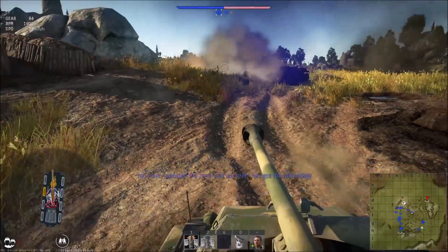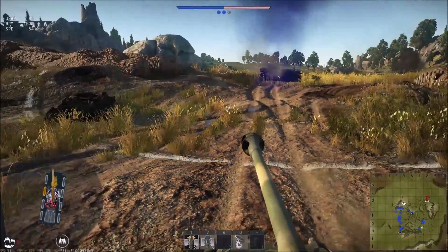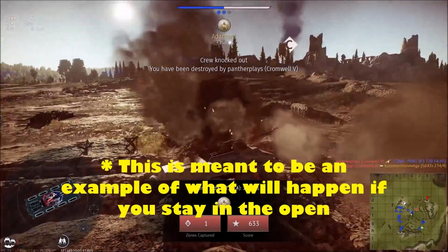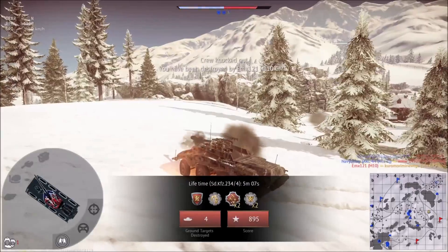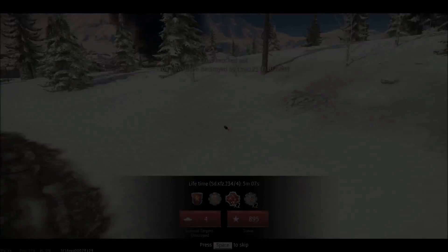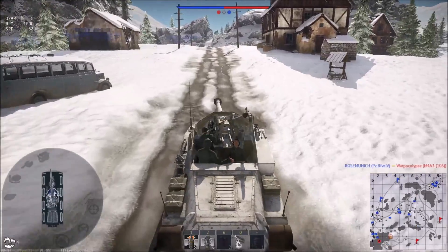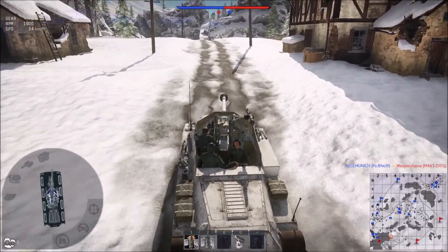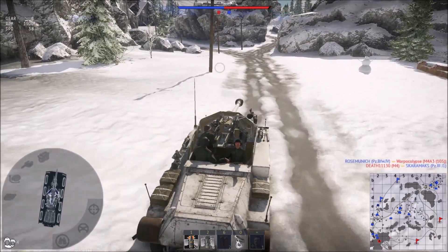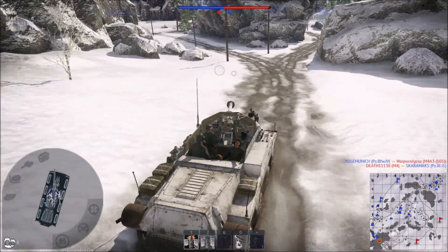In normal circumstances the enemy will ignore you, thinking you are the 234/2 or 234/3 with a shorter barrel. But it turns out the shell moving at them was launched from a cannon almost twice the length they originally expected. If you see an enemy that doesn't see you, get into position quickly and shoot at him as soon as the gun and chassis stabilize — so before they can turn their turrets, they are already dead.